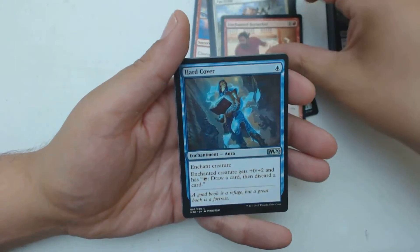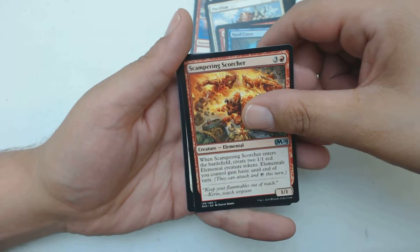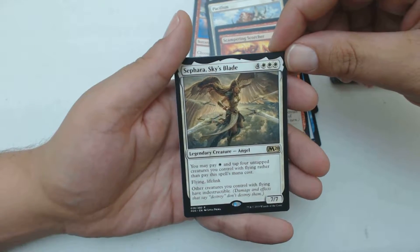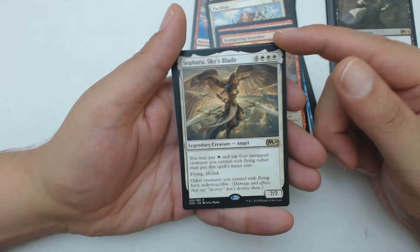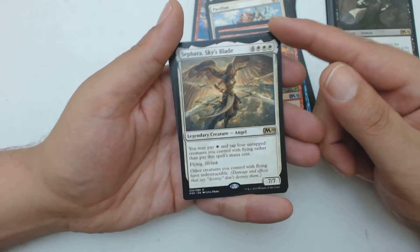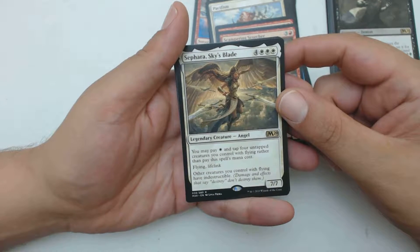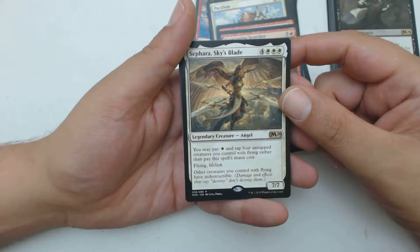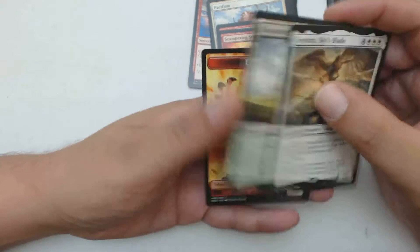Unchained Berserker is my first uncommon, followed by Hardcover. And my last uncommon, Scampering Scorcher. And my mythic — no, alright, it's Sephara, Sky's Blade. It's a rare, 4 and 3 white for a 7/7 legendary angel. You may pay a white mana and tap four untapped creatures you control with flying rather than pay the spell's mana cost, so you really could get it out pretty early. It has flying, lifelink, and other creatures you control with flying have indestructible.